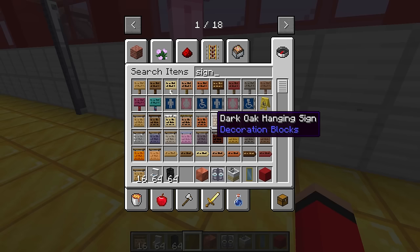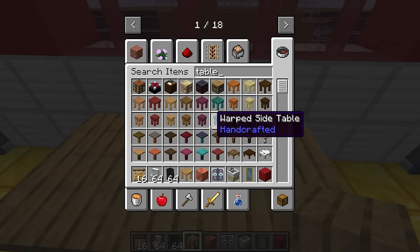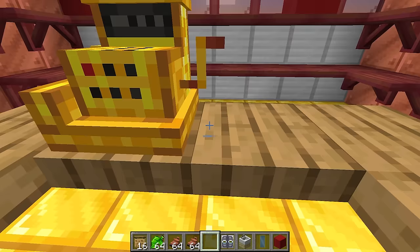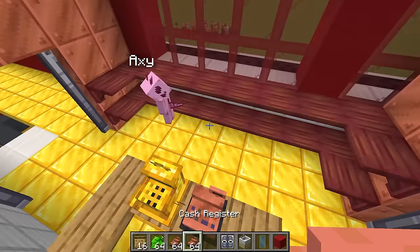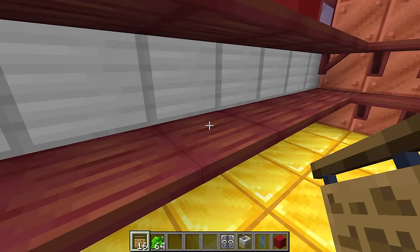I'm gonna get a table - this is where we can have the cash register. Axie, you can be the one to ring them up whenever they need to pay. I'm gonna overcharge them! Now we need to pick out the actual stuff we're gonna sell in the store - I think we should pick some very cool items.